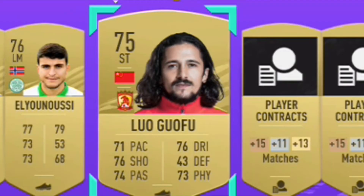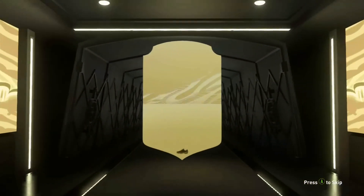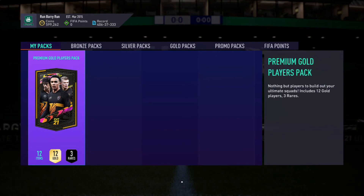Who's this — Chinese Jesus? Final pack, 25k — at least give us a board, give us something.